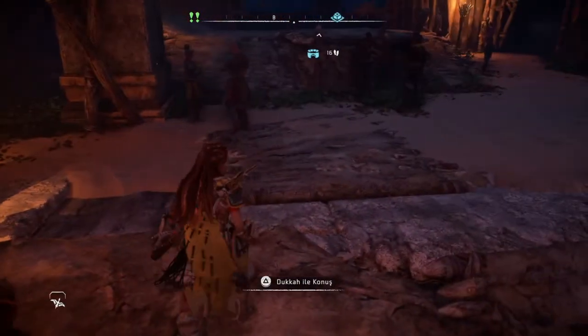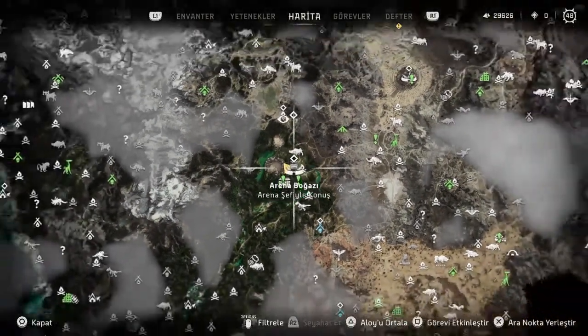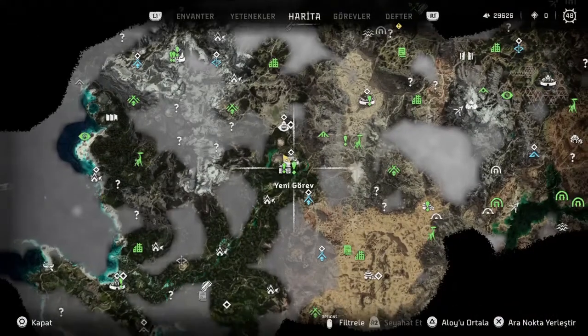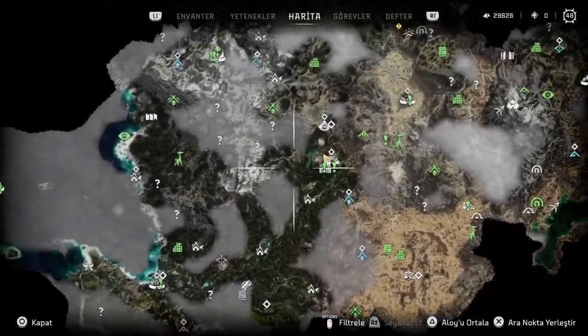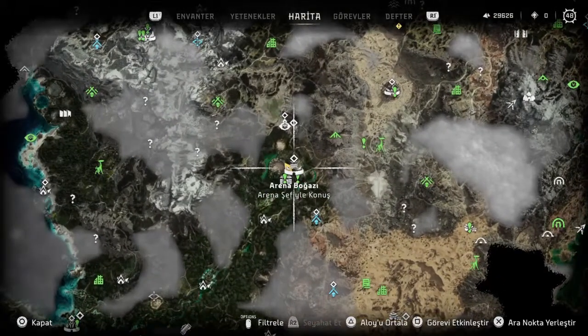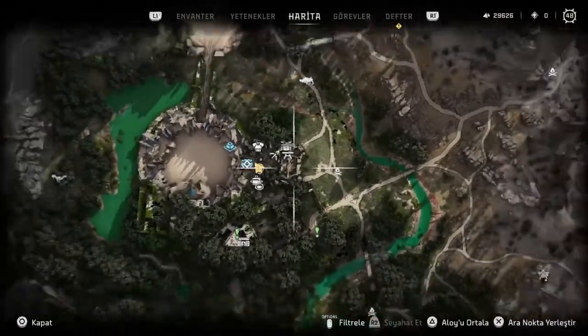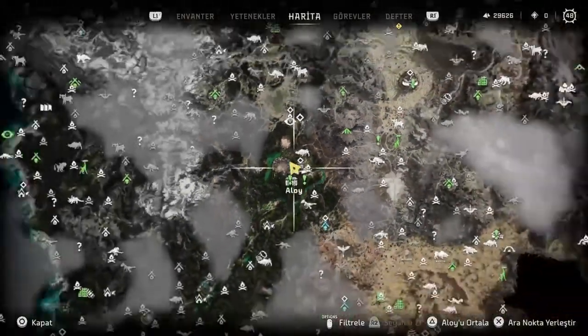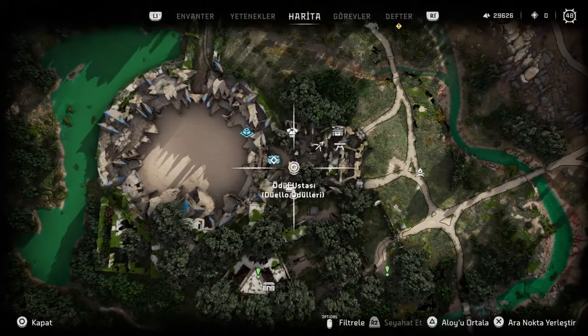Bu dükkanın yerini de haritada gösterelim. İsmi arena boğazı diye geçen yerde, haritaya baktığımız zaman bu bölgenin ortasındaki bir yerde - burayı kaçırmak mümkün değil. Öykü akışında buraya geliyoruz. İşte bu ödül ustasından 3 adet zırhı satın alabiliyoruz.